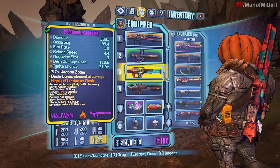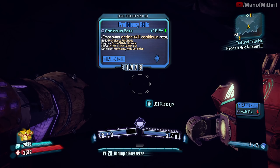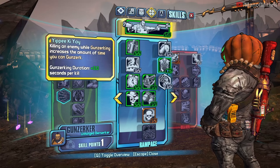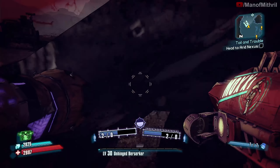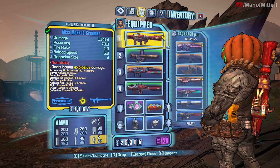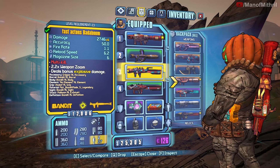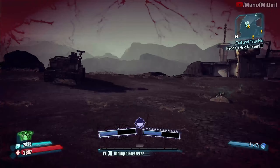Damage is good. We got a better cooldown relic — let's take that. Level up. Okay, let's start putting more points into Get Some now that I'm level 30. Should I try to farm another Bada Boom? I've yet to get a good one. I think for now I'm gonna move on and come back later to try to farm another one at a lower level. For now we should be good.